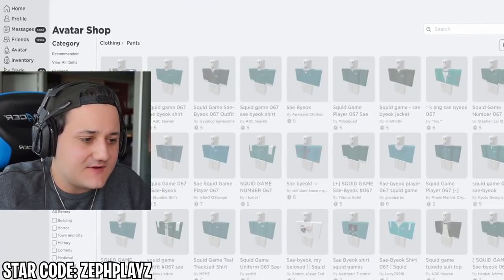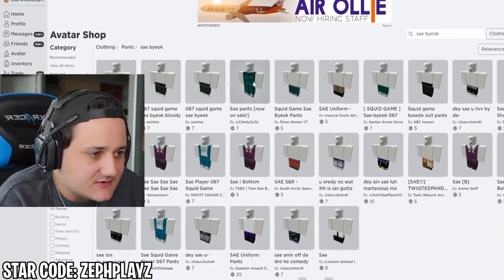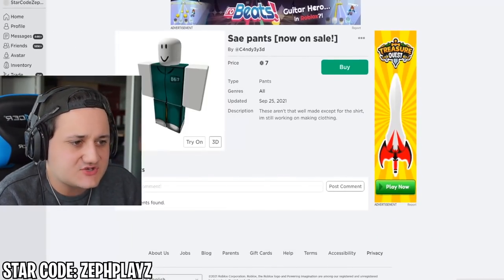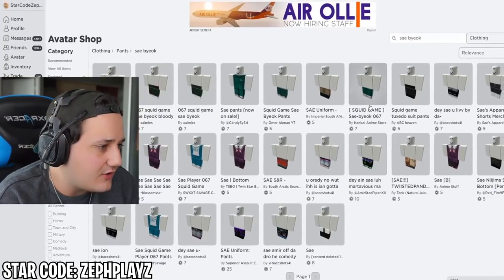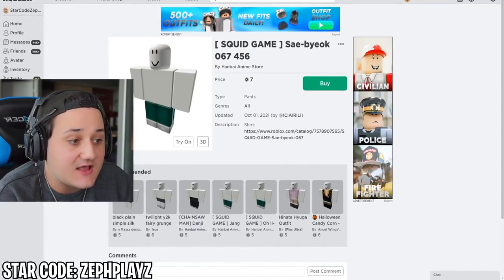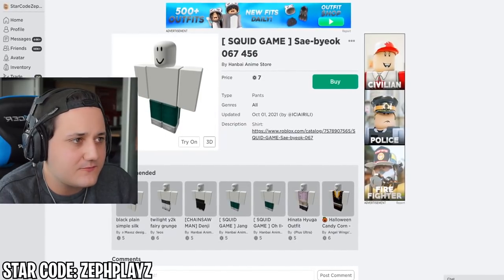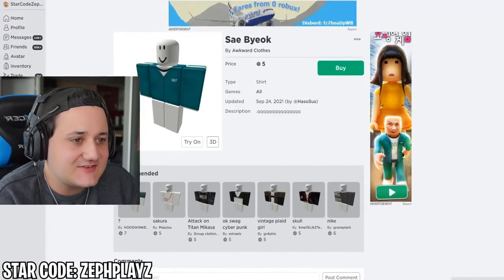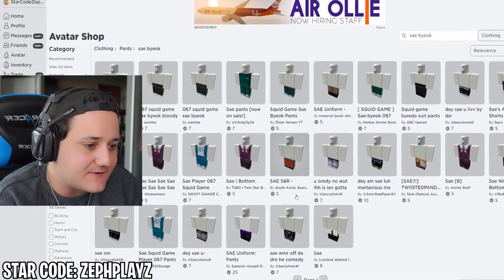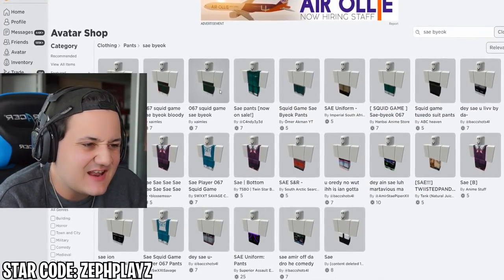We've got to find matching pants. I'm typing 'Sae-byeok' in pants — that doesn't match at all. But this one kind of does match, and we also have a matching shirt with this second option. I love the first shirt we bought, but the pants are just not it. This is difficult because I love the high quality first shirt.